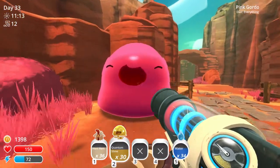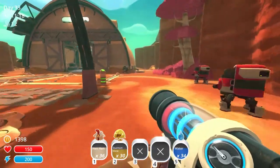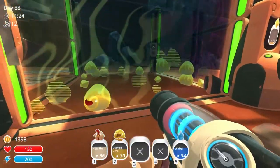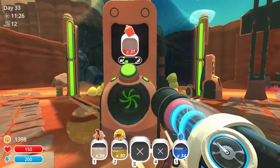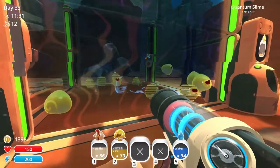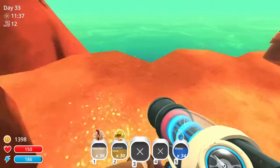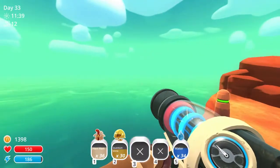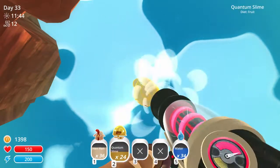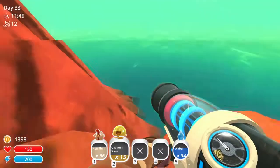We're back, and we happened to catch a giant pink gordo slime — I actually didn't expect it to work! I went ahead and unloaded a few more quantum slimes. I don't think I want much more than that because the food is not going to keep up. I'm gonna go ahead and probably just unload these guys somewhere. Just look away now — be free, little guys! And it's raining slimes.